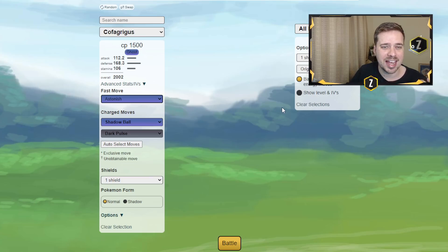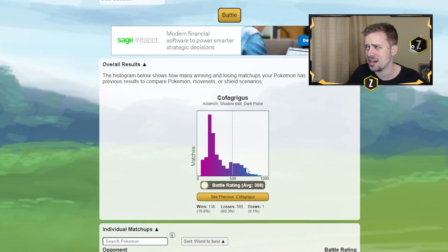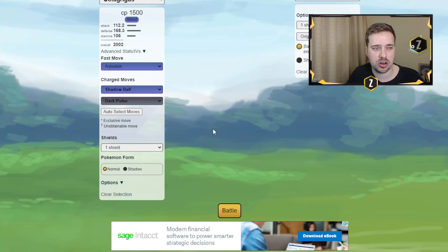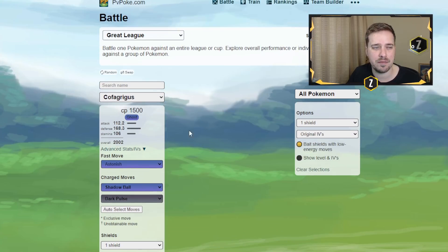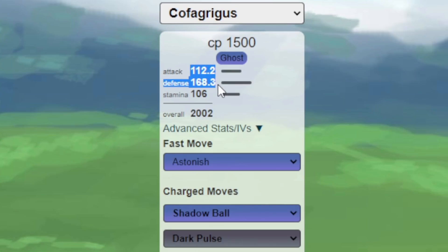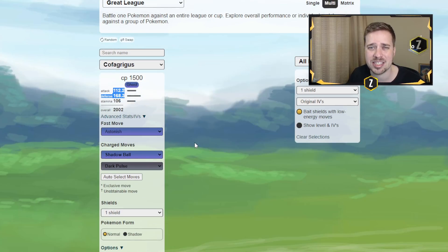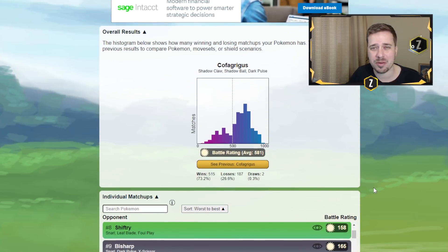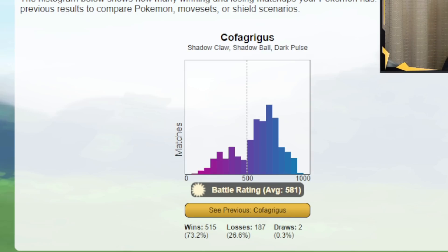I have this simulation against all Pokemon in the Great League. With astonish, it had a 19% win rate against all Great League Pokemon with astonish, shadow ball, and dark pulse. Now one thing to note is it needed a better fast move. It's got very high defense, which means it's extremely bulky, and shadow ball and dark pulse do so well against the meta outside of something like an Umbreon. Now we give it shadow claw, which gives it way more damage and way more energy gain, and we see it went from 19% to 73% win rate.